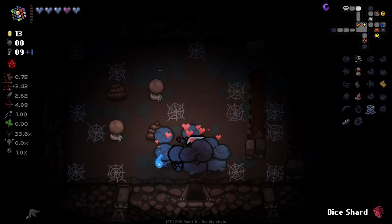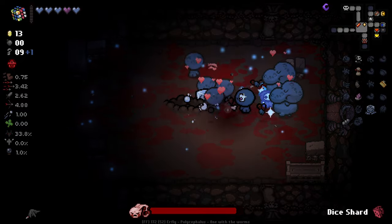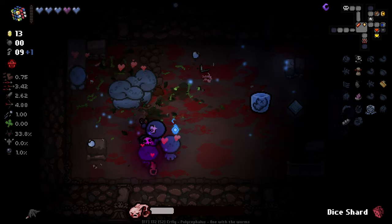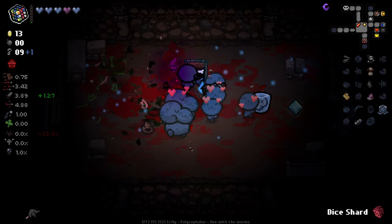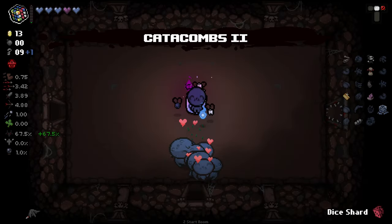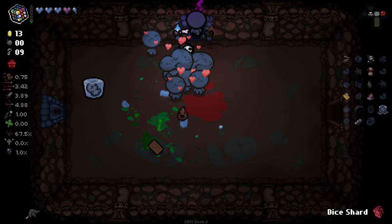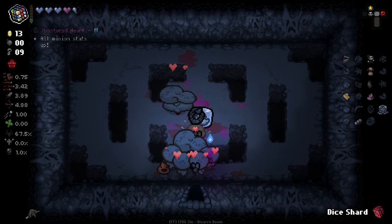I wonder if there are other minion types since we didn't originally have the fatties - we gained those. I like that it rerolls into other minion-based items. We have quite the army now. We have our dice shard to use - I need to remember that. We got Stapler - that's pretty good. We've managed to build up a pretty tight army. I think this character would benefit from requiring Hush keys to open the doors, because right now with a good key run you just have so much to work with.